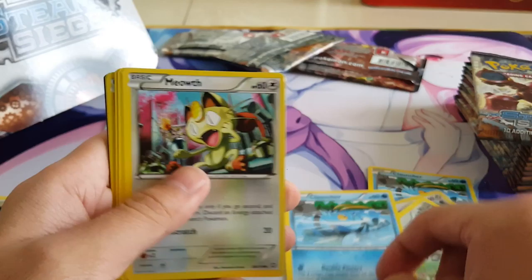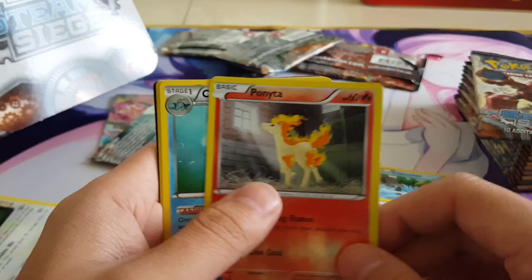Next pack: Clauncher, Meowth, Hippopotas, Nosepass, Nidoran. We got a Reverse Ponyta, and Electrode, Special Charge, Monferno, and Nidorino.